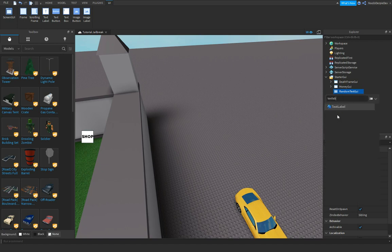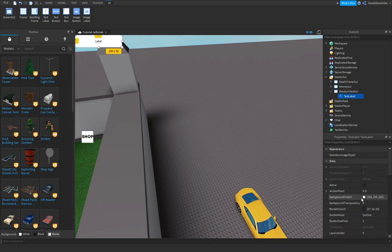What we can do now is insert a TextLabel. Get the size to 0.5, 0, 0.5, 0, and set BackgroundTransparency to 1.